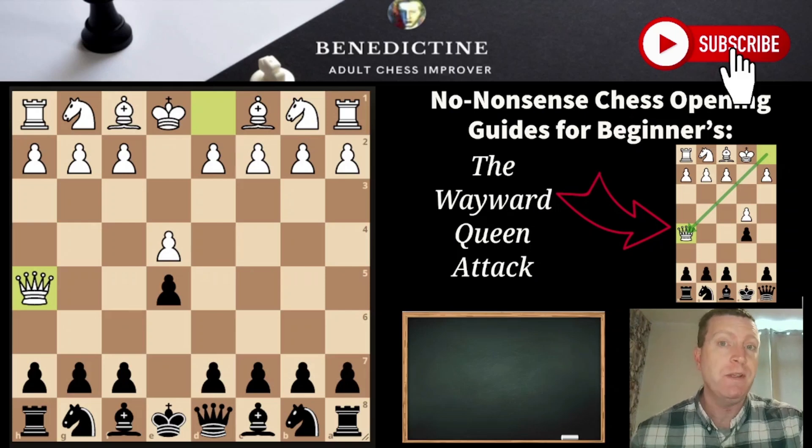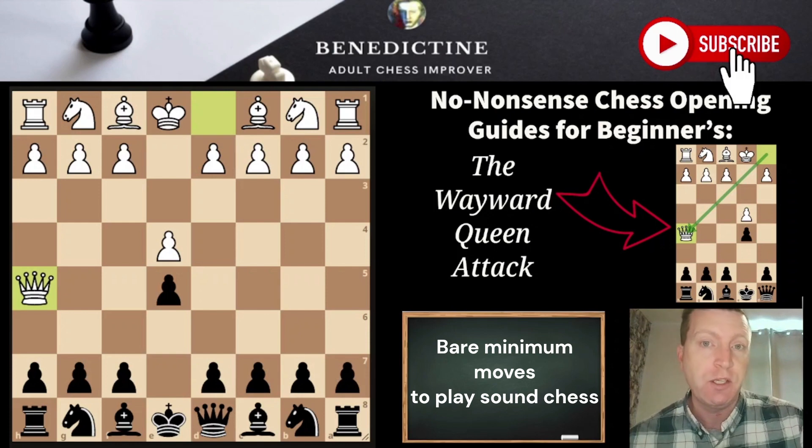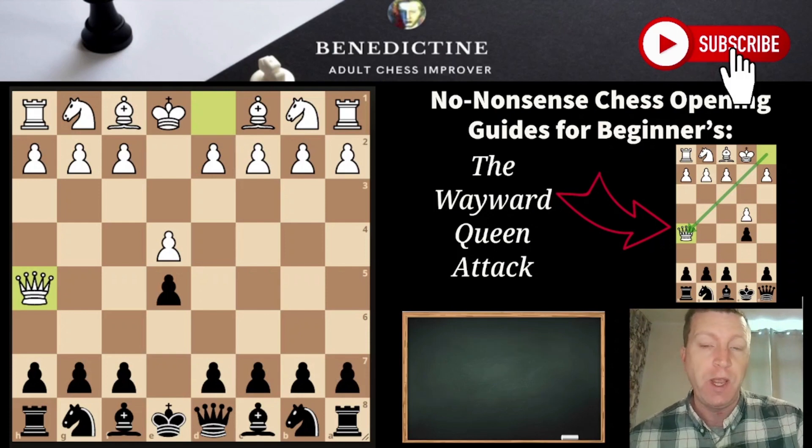So you're a beginner chess player or a lower intermediate player and you're just coming across these really annoying sort of openings and you just want to get something behind you so that you can play against them. These no-nonsense guides are about doing just that — giving you the bare minimum you need to get past these annoying openings and play sound chess. This one is the wayward queen attack.